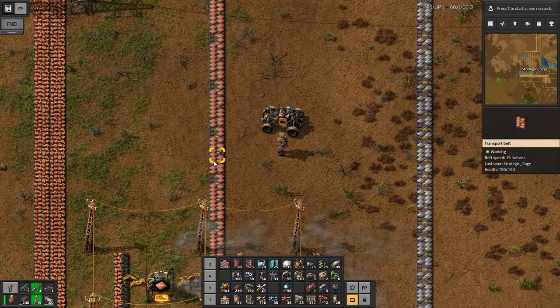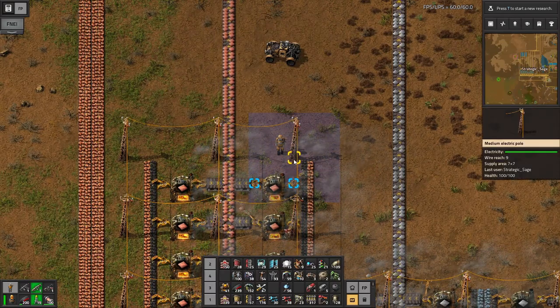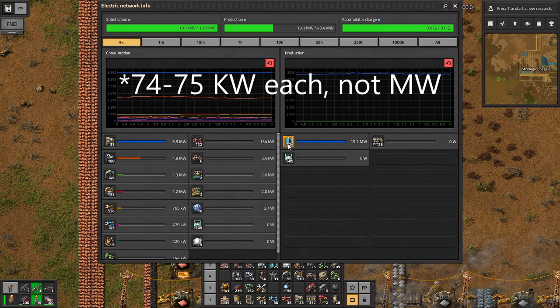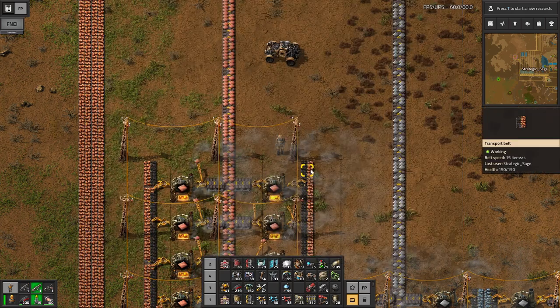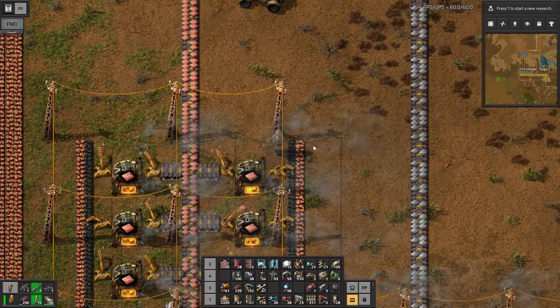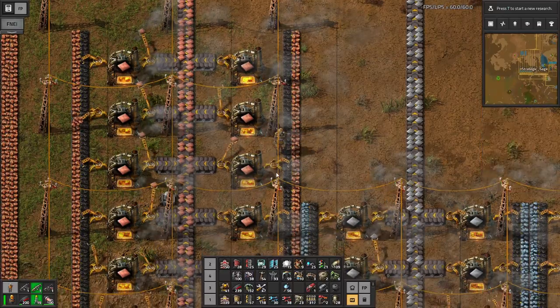Electric furnaces are going to require the power — 74 to 75 megawatts each — and that adds up quickly. So I've expanded to 30 megawatts of total solar power ahead of this. We've got a good buffer, using only about 19 or so for the current operation. Electricity will become a lot more volatile, so we're going to want to be careful of that when we go electric.